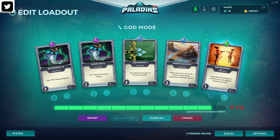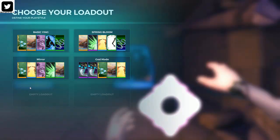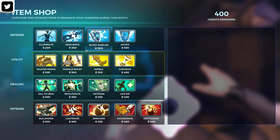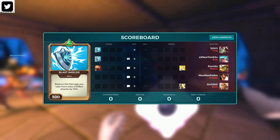Now for the practical use on the battlefield. Here we are on the Serpent Beach map. We're going to be choosing Blast Shields because we're up against a Ying, Evie, Makoa, Drogoz, and a Buck. On the friendly team is Ying, Makoa, Bomb King, Shaolin, and Drogoz. As you can see, there's going to be a lot of area of effect damage — that's the reason why we're choosing Blast Shields.